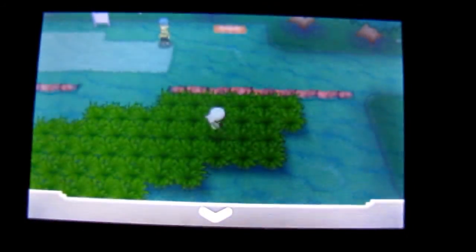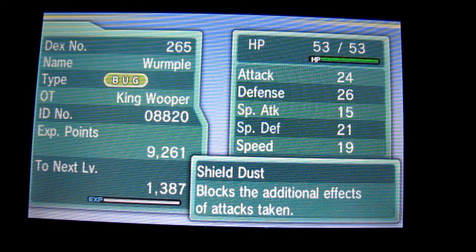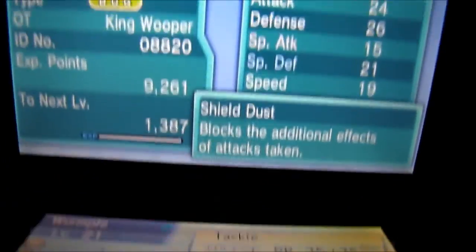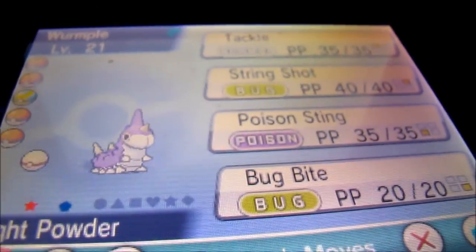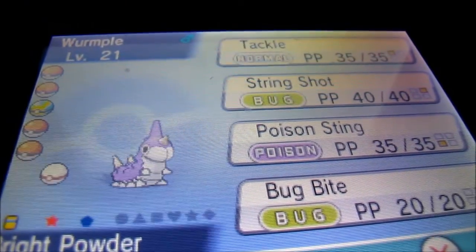I'm going to bring up my Pokemon Wurmple. There we go — King Wooper. It has the ability Shield Dust. I don't know what normal Wurmple's ability is, but that is the shiny purple Wurmple right there. Pretty cool looking guy.